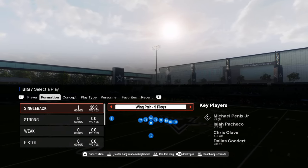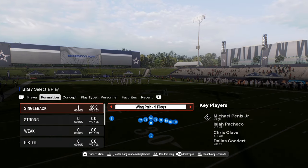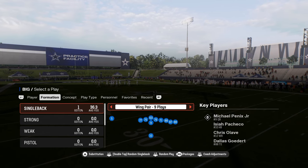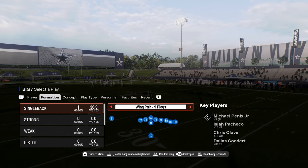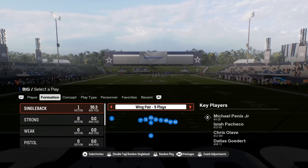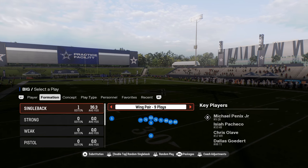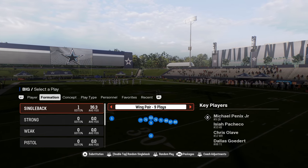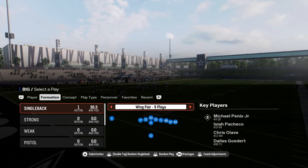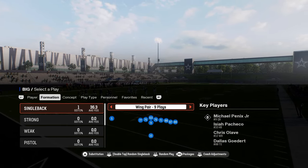Coming in at number four on our list is the Patriots offensive playbook. This is kind of a static offense, meaning you're not going to audible around a lot — you'll consistently utilize this playbook for a couple of specific formations. It's more of a classic style of play.